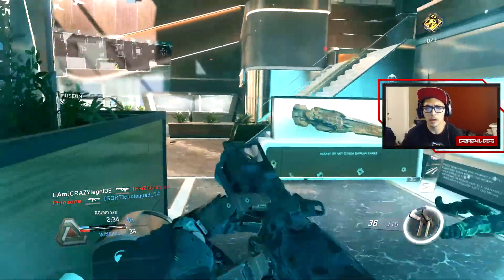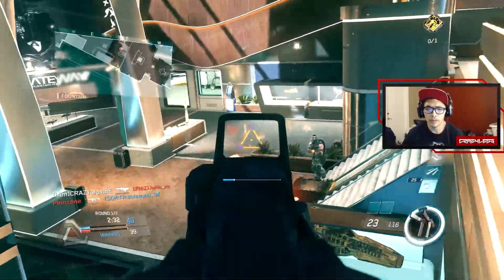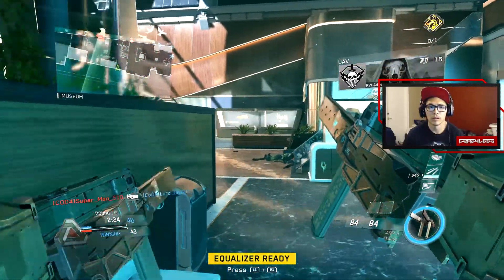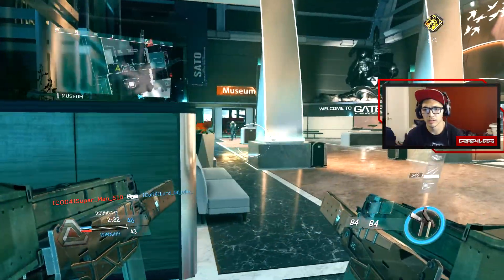Once they cross over their spawn, their health is normal. So I guess you can still spawn trap them at that point.